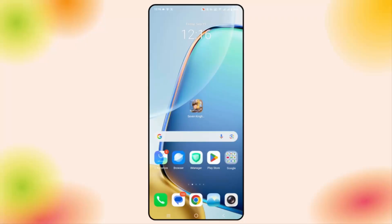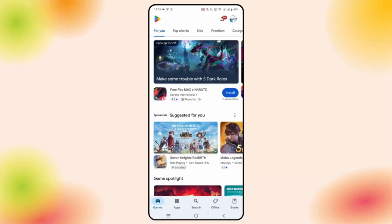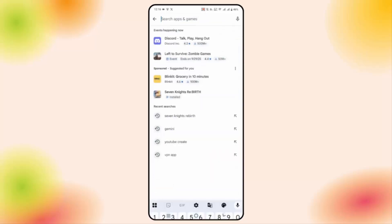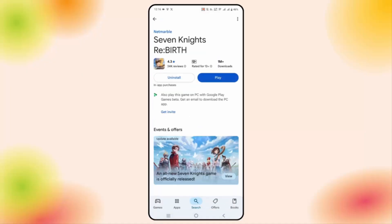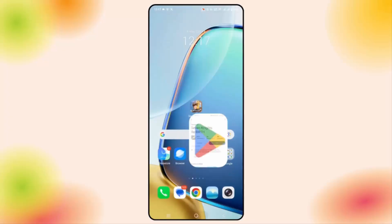If not, check for a game update. Go to the Google Play Store and search for Seven Nights Rebirth game. Check if there is any update available — if so, click on the update option. After that, try to play the game and see if it helps.